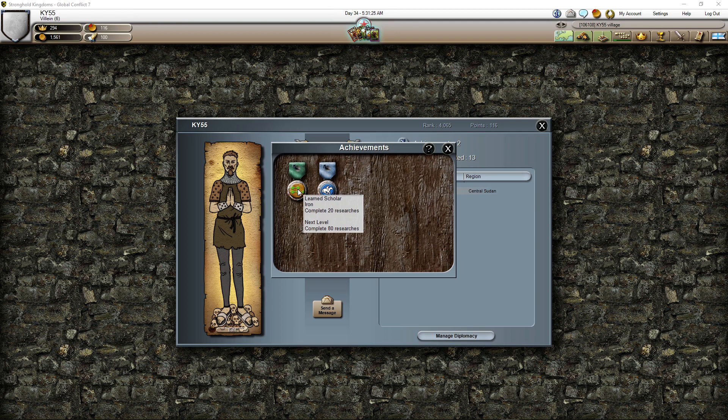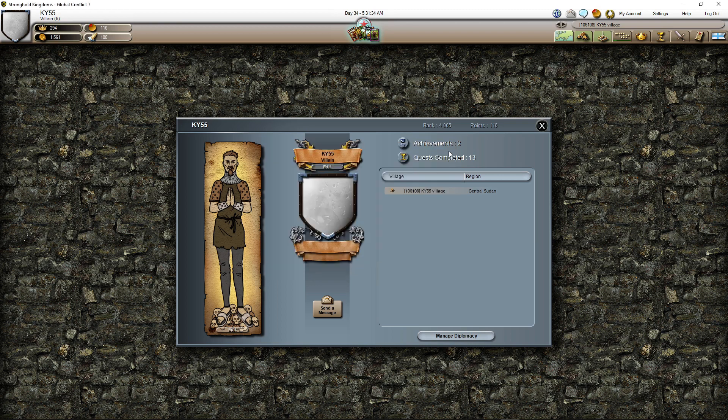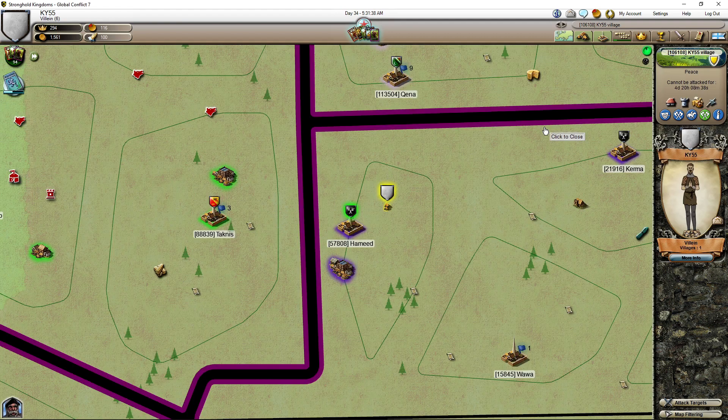See — 'Learn Scholar': completed 20 researches! That's because we did 20 researches and got this. The next level is 40 researches, then we'll get silver or bronze — I don't remember which one.